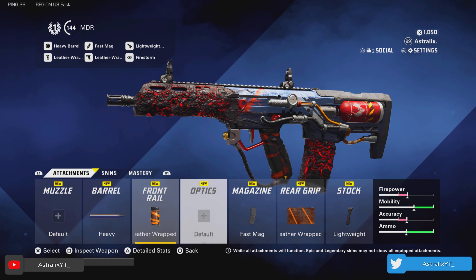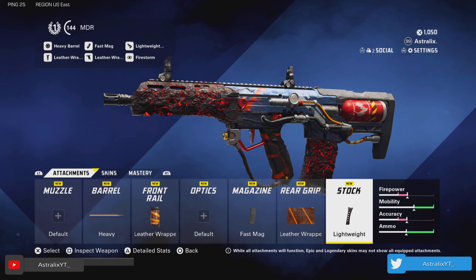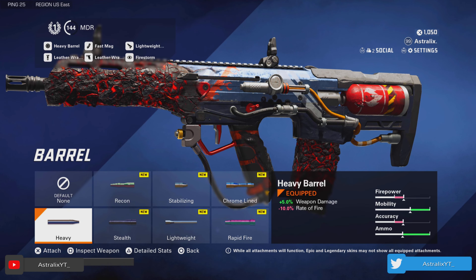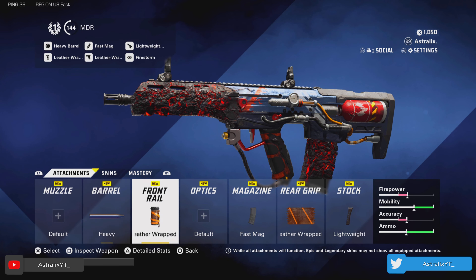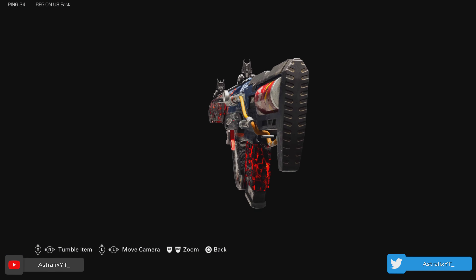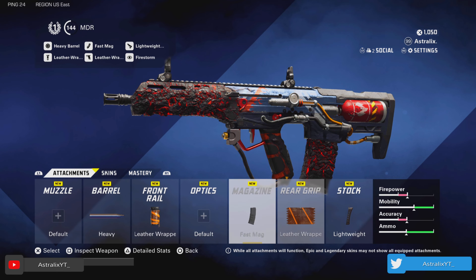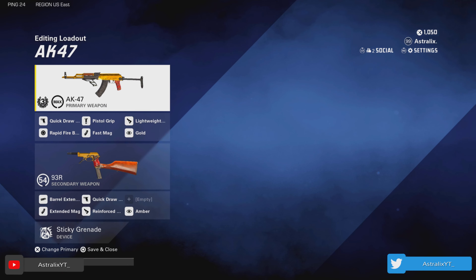We got my MDR class — I think another very underrated AR. I rock the heavy barrel, the leather-wrapped front rail, the fast mag, the leather-wrapped rear grip, and the lightweight stock. You're getting crazy mobility on it. You're losing some firepower with the heavy barrel, but it does give you 5% weapon damage. This gun also has really good recoil control, so you're going to be able to knock people out in like three to four shots. I highly recommend giving this one a go — I also like the iron sights on it, this class is one of the best.